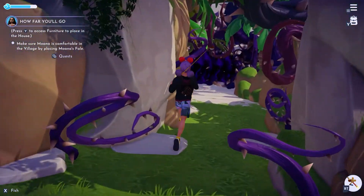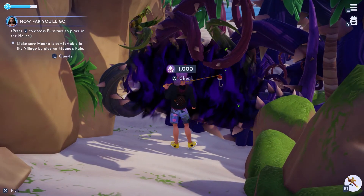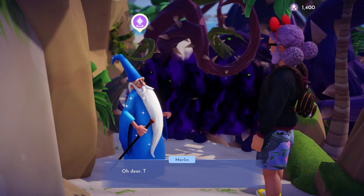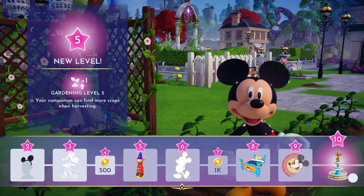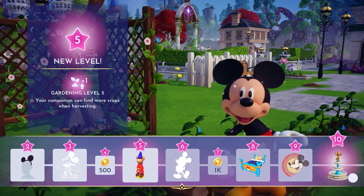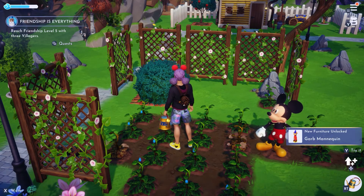But to get to that biome, you'll need to go through the Friendship is Everything quest to get the option to remove the thorns in front of Dazzle Beach, which involves hitting Friendship level 5 with three of your friends. God, you gotta do things on top of things on top of things to get things done in this game.